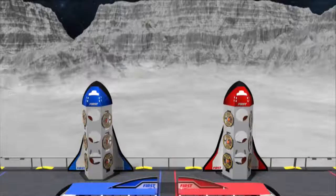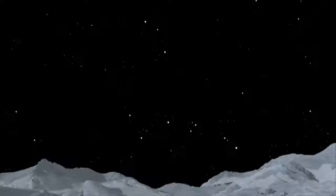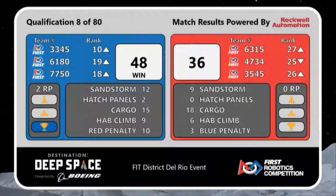The head ref is happy. We've got an official score from that match and it does go to the Blue Alliance. Blue Alliance wins that match by a score of 48 to 36, getting two ranking points for that win.